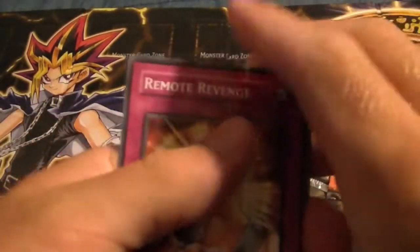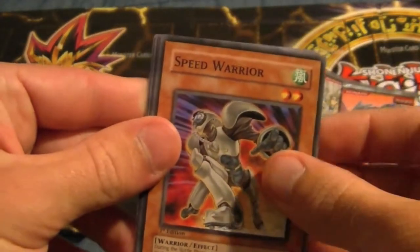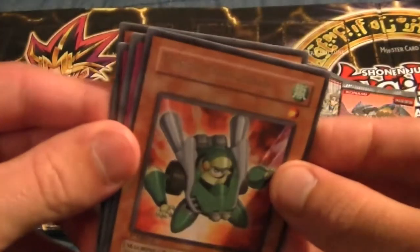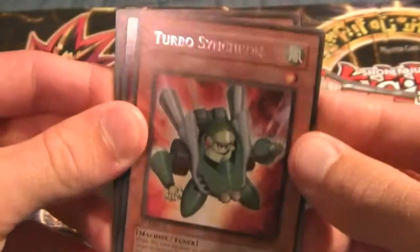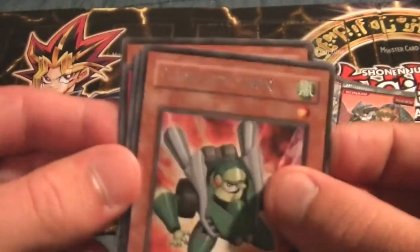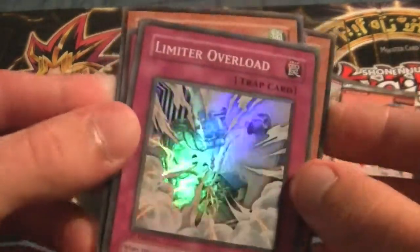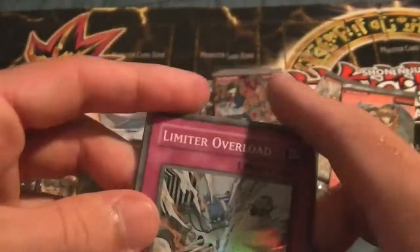Alright, so from the first Yu-C pack: Remote Revenge, Speed Warrior, Defense Draw, and Turbo Synchron — very nice — as our rare. I always see Turbo Synchron used in Synchro decks, so that's a nice card. And a Limiter Overload, super rare — awesome! So we get a foil out of the first pack.